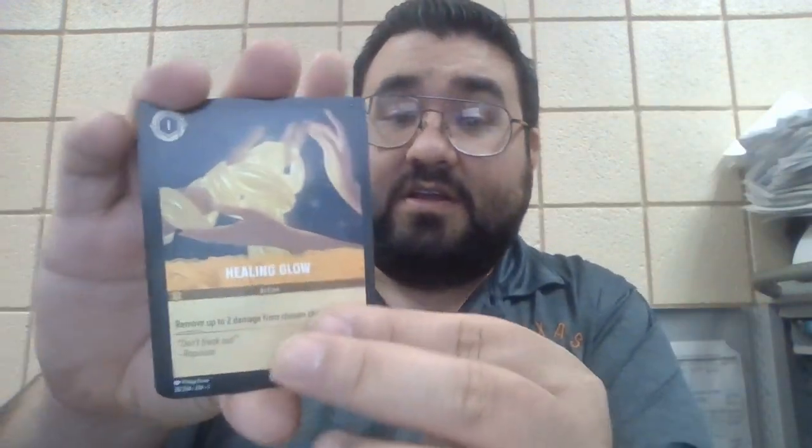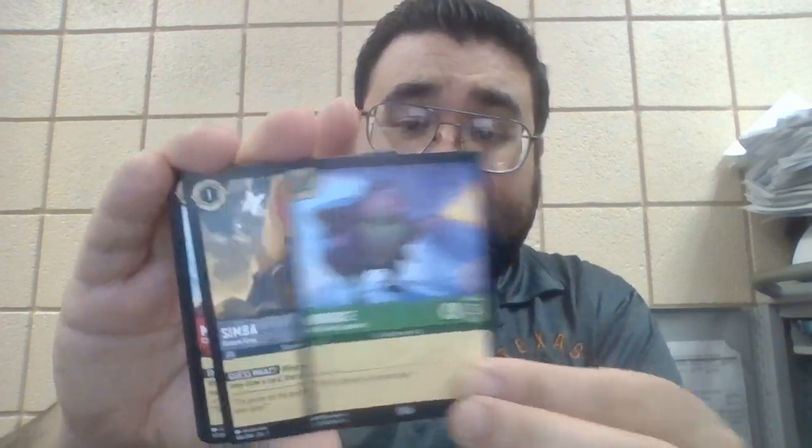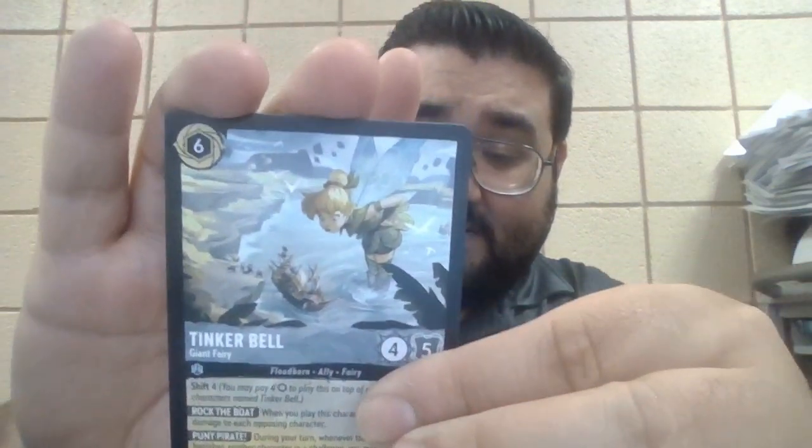Fourth pack: Develop Your Brain, Scar — I love that Scar card, it's pretty cool — Healing Glow, Dr. Facilier, Horace, Simba, Moana, Ola, Jumba Jookiba, Simba again, and Tinkerbell. Last card here — ooh, a Hollow Scepter of Arendelle. Not the best card. I'm going to look at the prices on these and let you guys know how much they are.